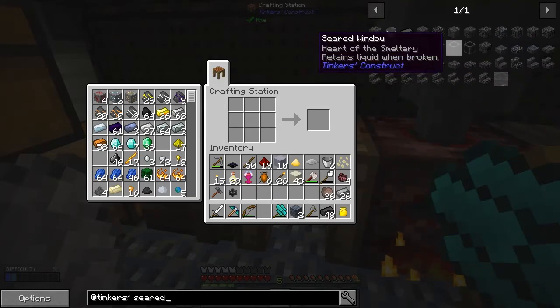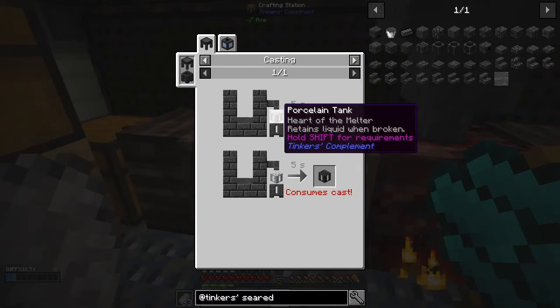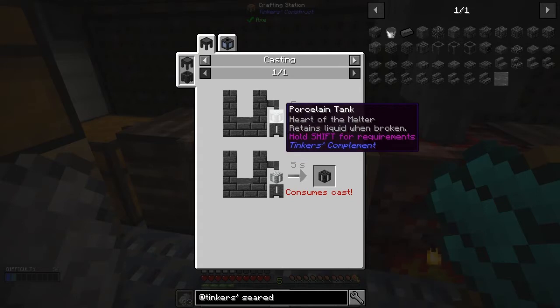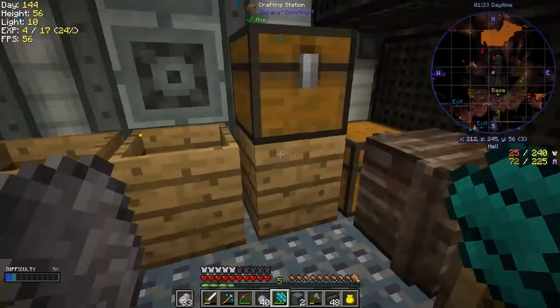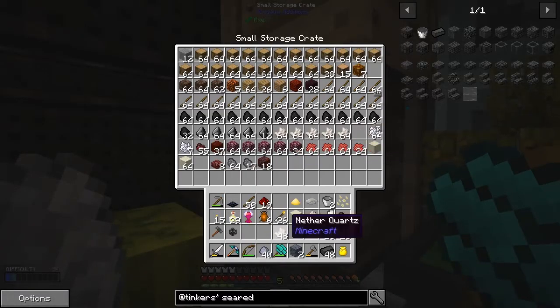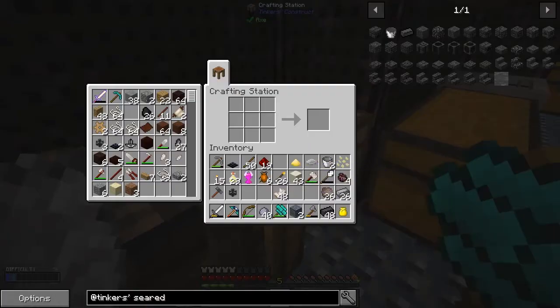So we need a seared tank, seared gauge, seared window, seared glass. Oh, I have to do it this way - that's different. I basically need to make a porcelain tank and put that through there. Let's get 40 of those, then get the four and the rest, which should give us enough for all the stuff I need. Let me do that.